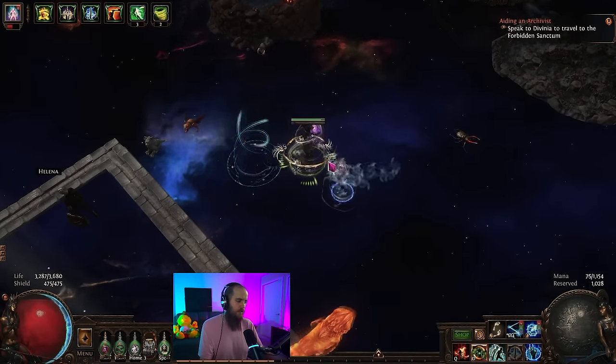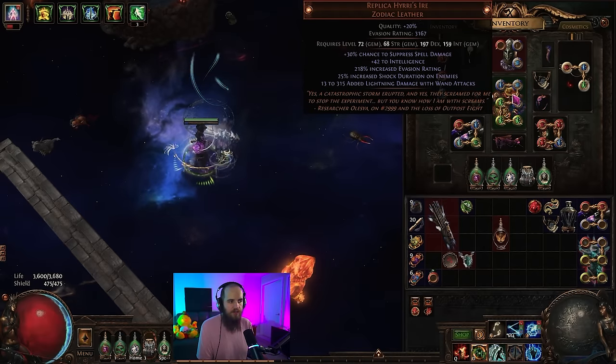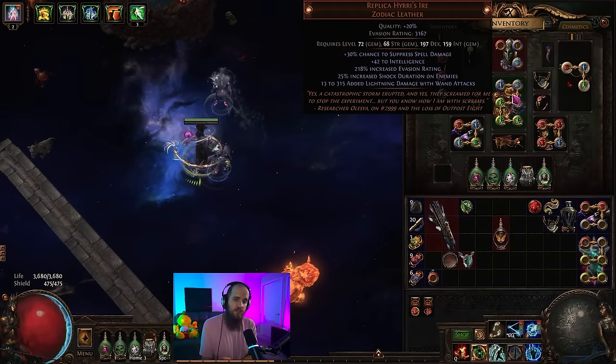Since we are using Nemus and we have Mageblood with permanent phasing, if you watch the projectiles when they go out, they all cross back right directly on top of my character. This is what allows you to get those big giant overlaps — you need to be inside of the enemy. Beyond that, as I mentioned, Replica Heres' Ire — I used this in a previous version of the build but genuinely didn't think it was as good as a chestpiece.